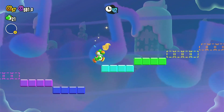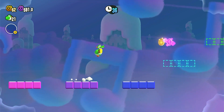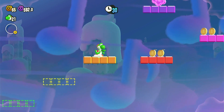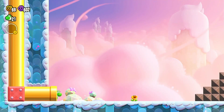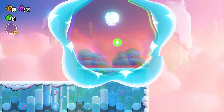Yoshi can actually flutter jump — we can just show it there, but I'm not going to use that because it would technically be cheating and I don't want to cheat in this game. Yoshi also has the thing with the tongue and he can probably get things with it.